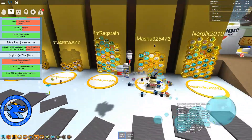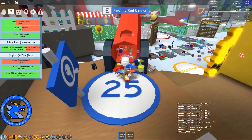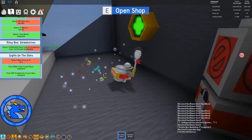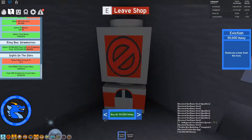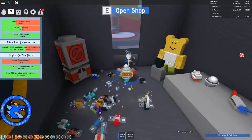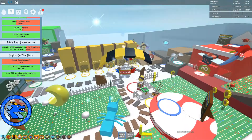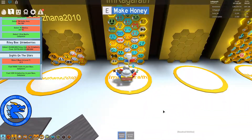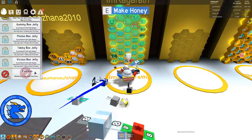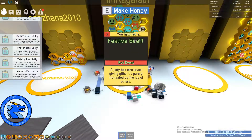We need to go and put this egg in - we need to evict a bee first. Let's go buy an eviction. The server is lagging badly. I've received an eviction - I've never used one of these before because I don't generally evict bees. We are evicting our stubborn bee, and we're going to put in our festive bee.